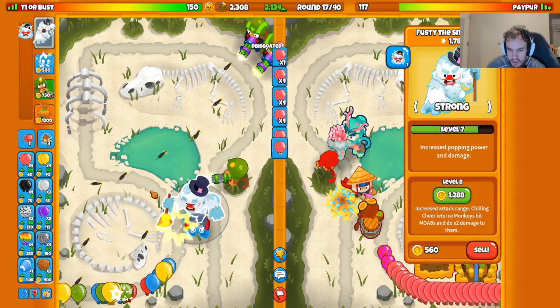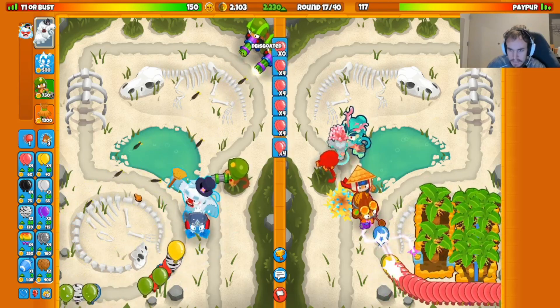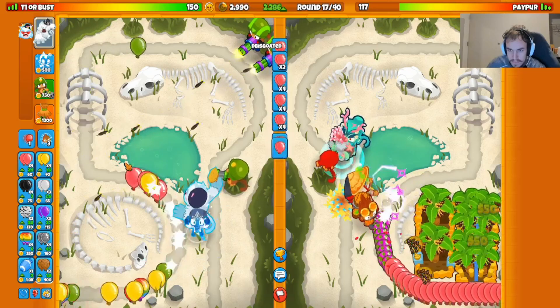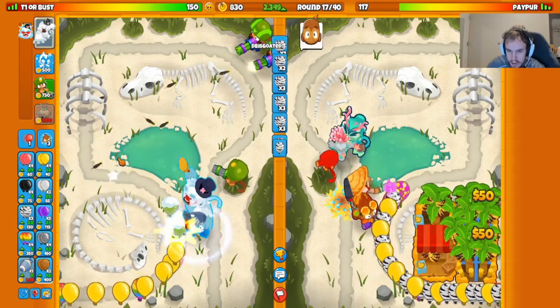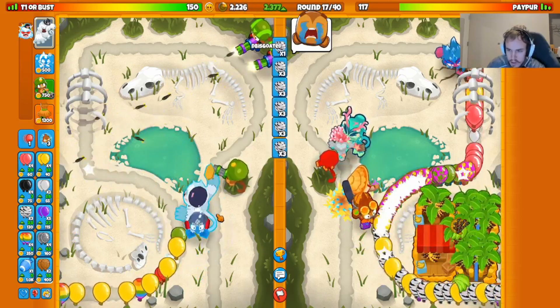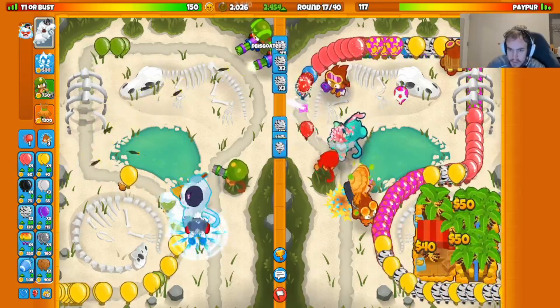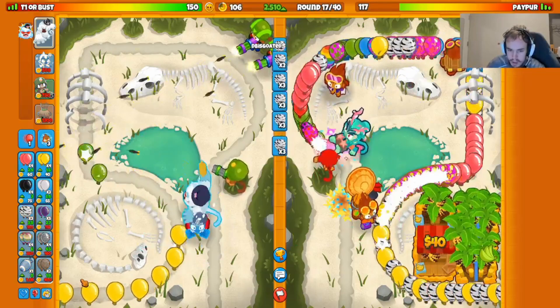We need to put something strong for MOABs. Our eco is looking pretty juicy though — really happy about that. We're going to send some zebra eco at the end of this round to stall things out. Zebra eco will prevent him from popping the AI balloons early and probably force some defense on their side too. You can see how far these balloons are pushing now.